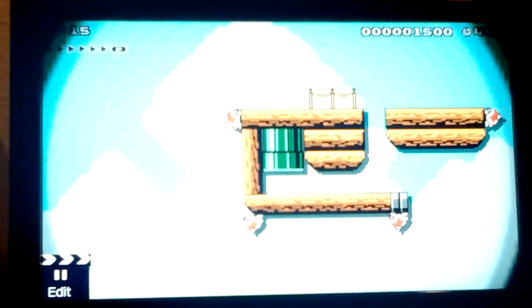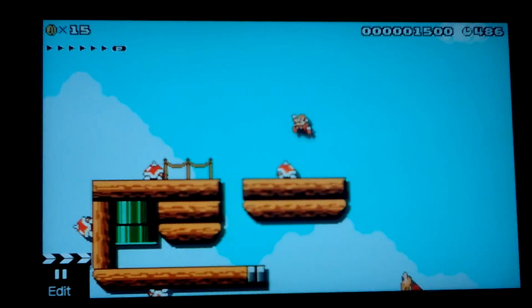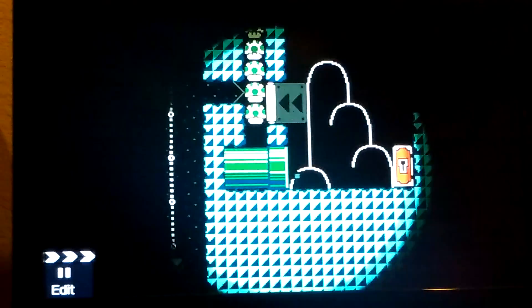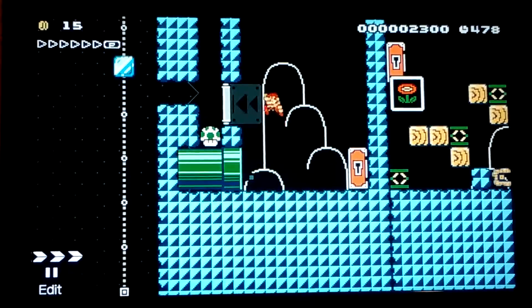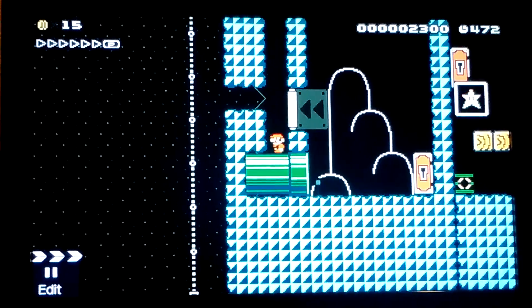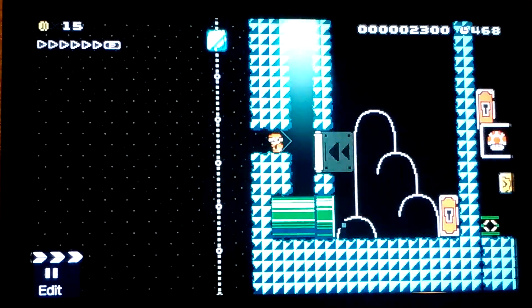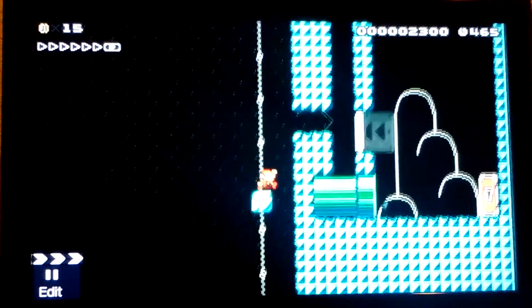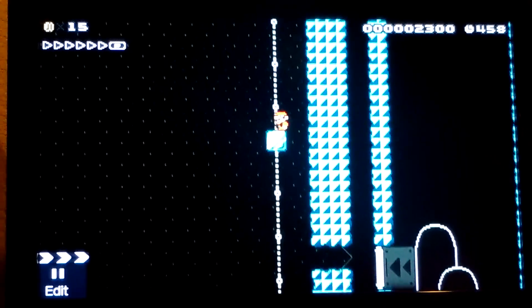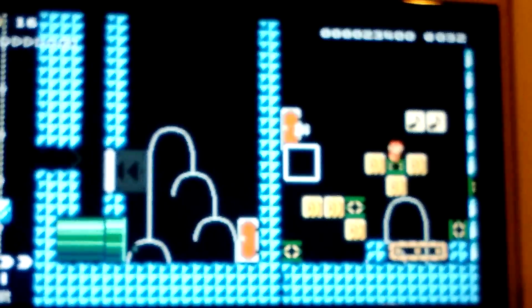You gotta make a long jump, then down through that pipe. I remember this part — you go down here. Don't let these things get you. That pipe — yes, that pipe! You need another key to win, and there's a bunch of one-ups. There's a nice block here. Look at Mario — right here, and then the key's up there, then you win.